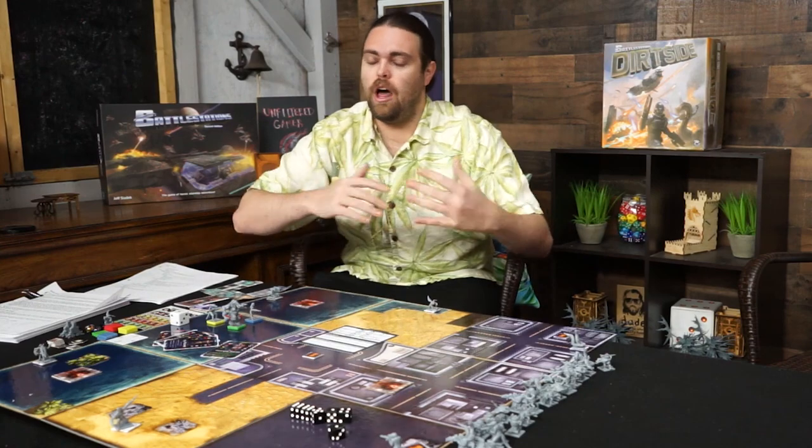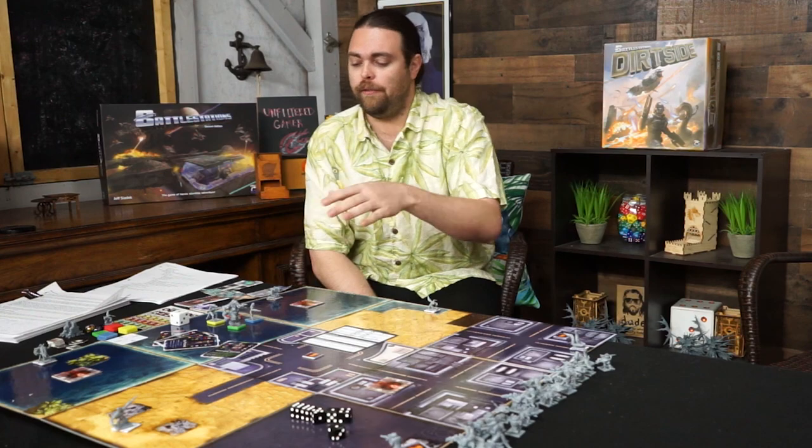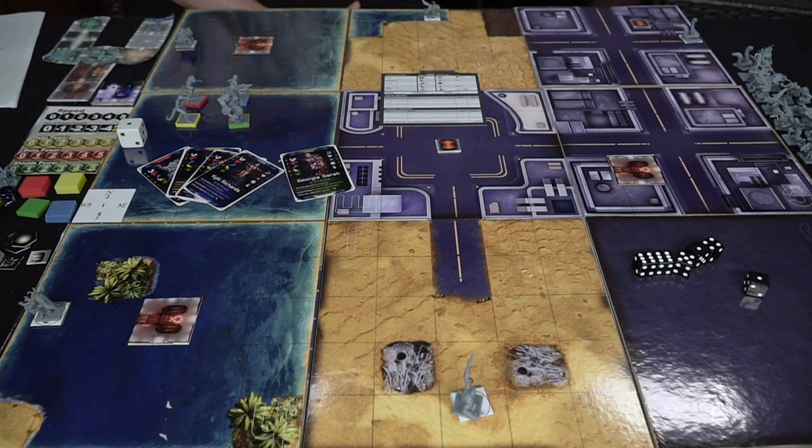Let's go through what comes in the game. A lot of what you see here is different from this prototype compared to the actual campaign — much of it is from the original Battle Stations aside from the tiles. So expect to see some different things in the actual campaign. But this gives you a good idea of what will be included. There are these large boards that make up the dirt side of the campaign, and they have both A and B sides.